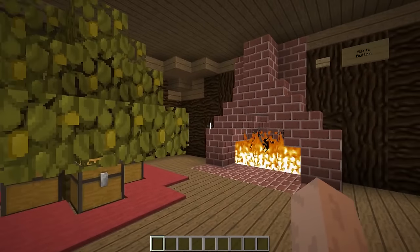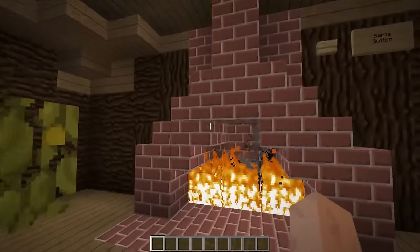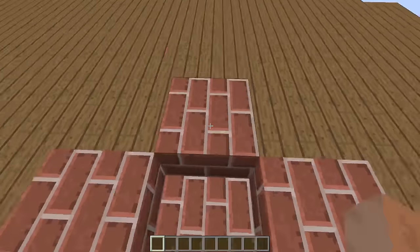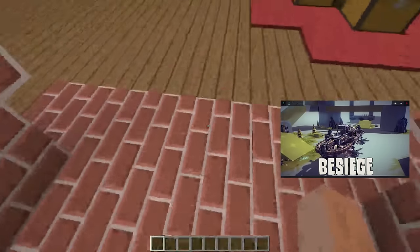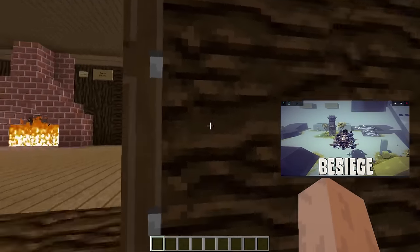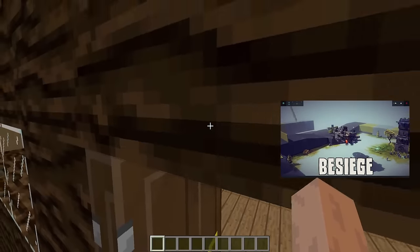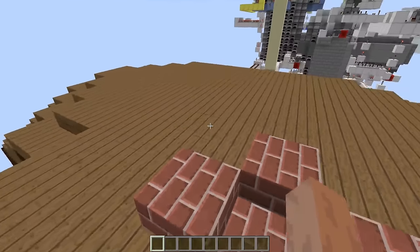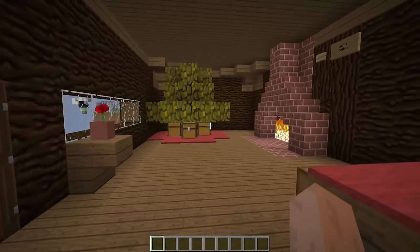Not only can it be used as a little gimmicky Santa Claus thing, but it can also be used as a secret escape from your base. You can fit this in pretty much any house and make it look pretty natural. Say you want to enter a secret room in your house — just like this, you have a fireplace entrance, and now you're in a secret room. Pretty much anywhere you can fit a fireplace, you can use it as a secret entrance. It's a great idea if you want to make a hidden attic on top of your house — hide the button, push it, and it'll launch you up to the attic where you can keep all your valuable diamonds.